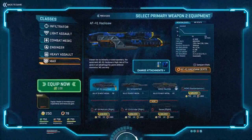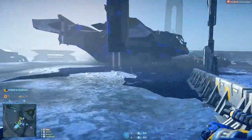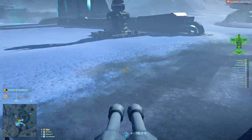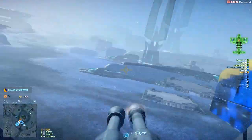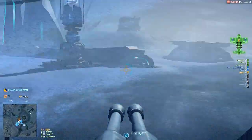As a MAX, be sure to jump in a galaxy as soon as possible. Remember, literally your only weakness is that you're slow. If the galaxy is filling up slowly, fire wildly — make sure you hit any target you can find, even if it's an ally.